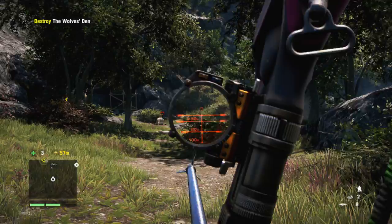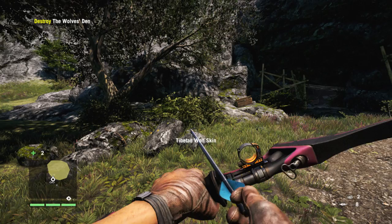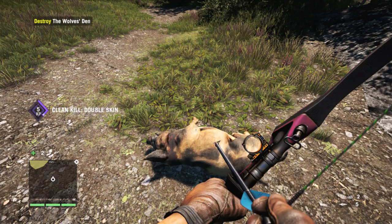If you've got the marksman bow on and you're at a good distance, you want to aim just between the 0 and 50 meters mark, as you saw there. You should be able to get three wolf skins very easily off this mission. Some pigs might spawn after you finish it too — definitely grab one of them with the bow. They're easy to kill, they won't attack you, and you'll be able to upgrade the quiver.